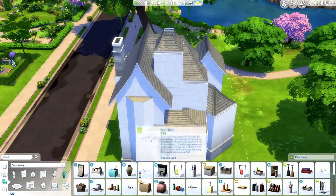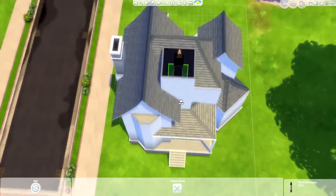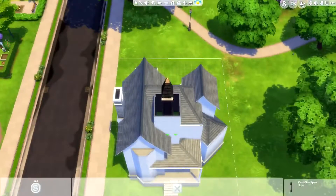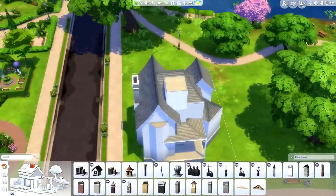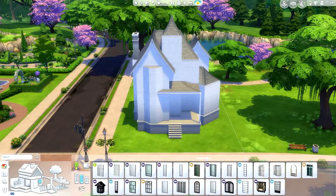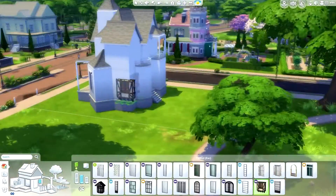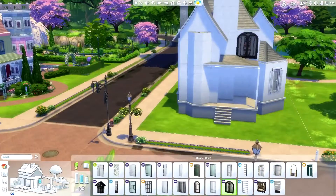This house is also on a super tall foundation, sort of to mirror the goth house which is right across the street from it — I also thought it made it look more intimidating. Here I was trying to do something creative with the roofing but I gave up on that. I just couldn't find the exact roof piece I wanted so I kind of just gave up.